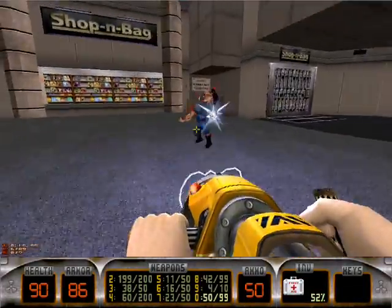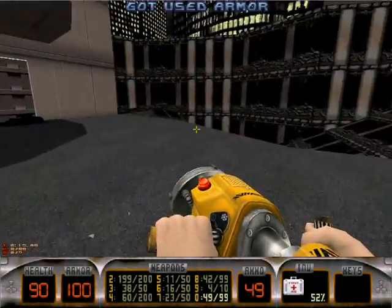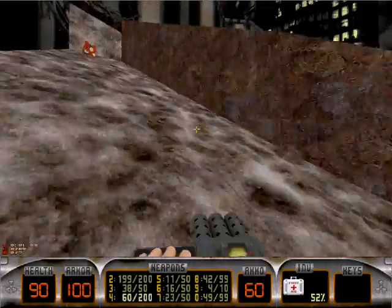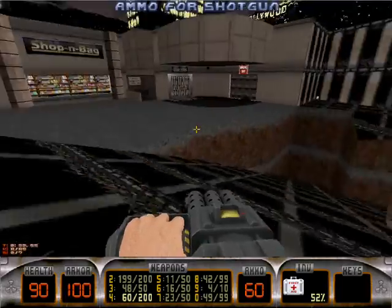You're not supposed to avoid those. This building just explodes in front of us and takes out those three assault troopers, so we don't have to worry about them.